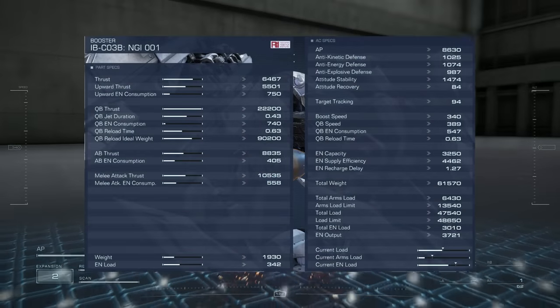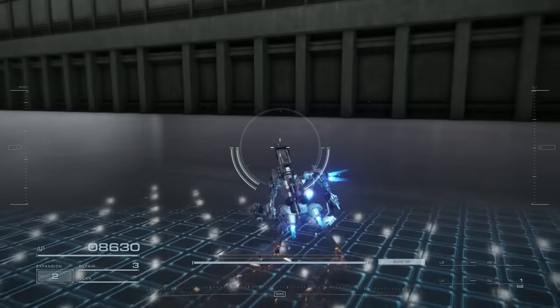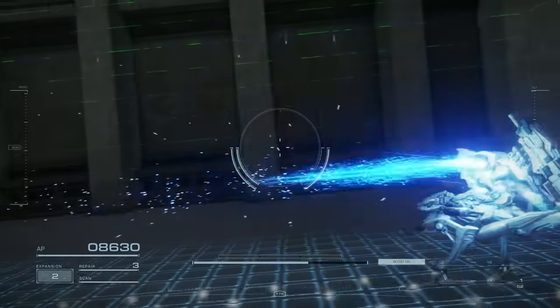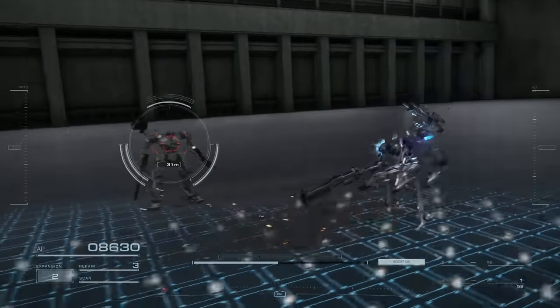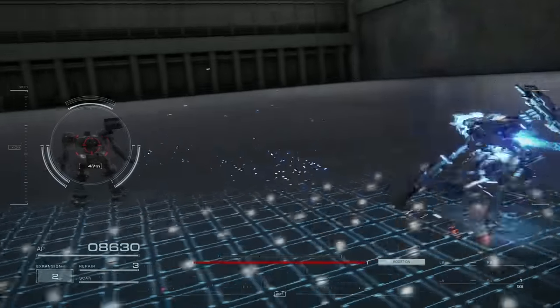And finally, we have the NGI-001. These boosters are generally good all-rounders, with a slight emphasis on quick boosting, while also having surprisingly high melee thrust. These are optimal for medium to heavyweight builds.